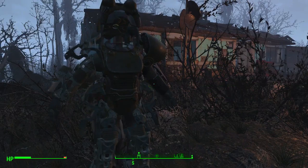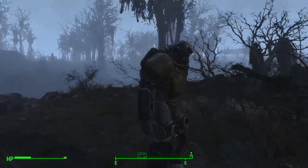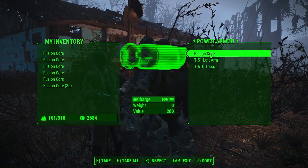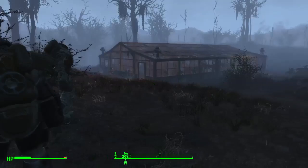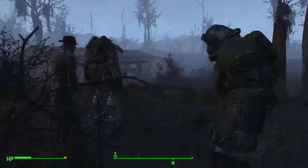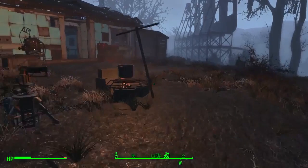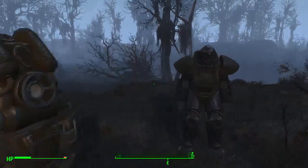Alright, so that's cool. This hat stays perfectly fine. So fusion core — just need to remove the fusion core. I should probably build a garage for all of these, just at one place. Maybe I'll move them all to Sanctuary Hills. I'll probably burn a few power cores, but it's good to know that I can just leave these lying around.